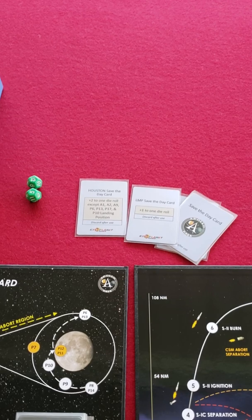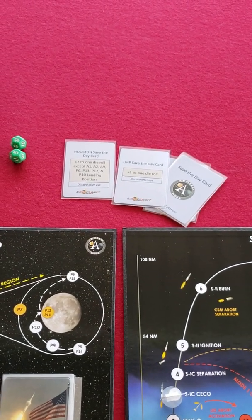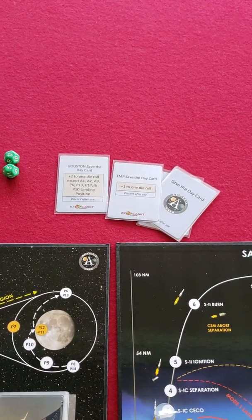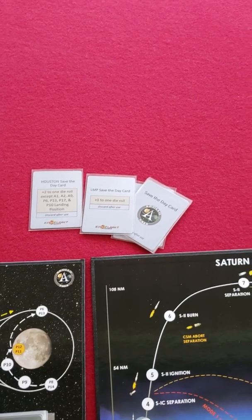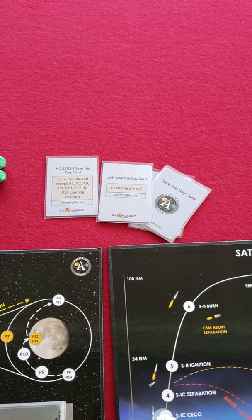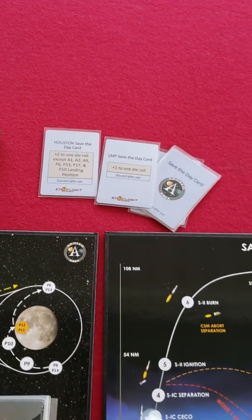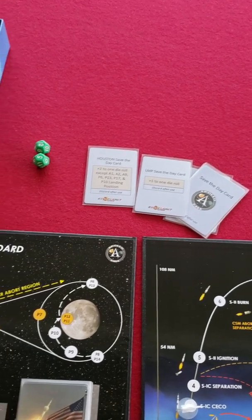It also changes the level of difficulty of the game. For example, if you start on beginner, each of the four players has a position. If you play solo, you play all four positions: Houston, the commander, the commander for the lunar module, and the pilot for the command and service module. Playing on beginner, you each get two of these save the day cards. If you play on a more difficult level, you have fewer to use — and you need these cards.